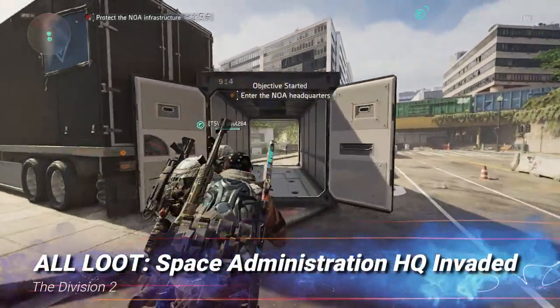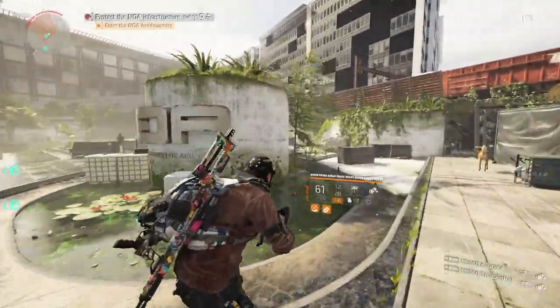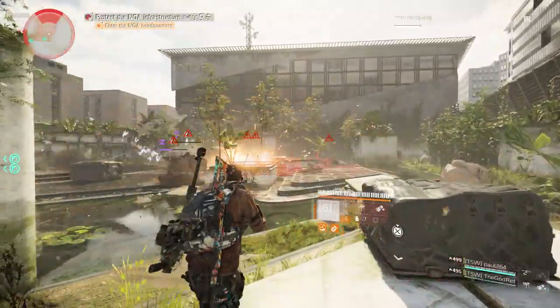Hello agents. In this video I'm going to show you where all of the loot is located in Space Administration HQ invaded on the Division 2. This is invaded, so take note of that — if you're playing non-invaded the loot may be in different spots.